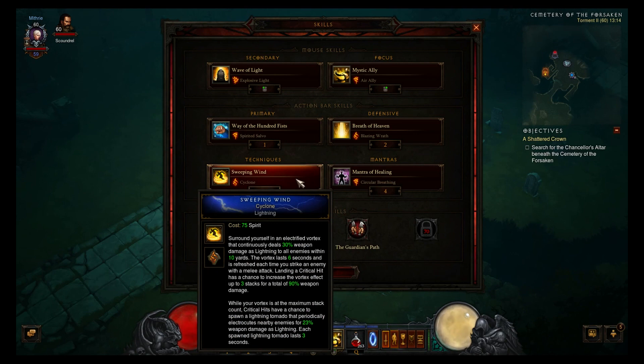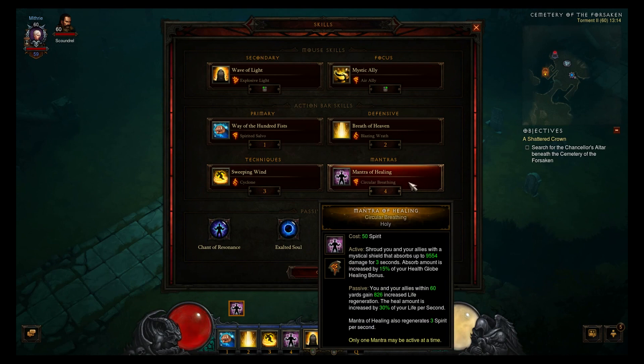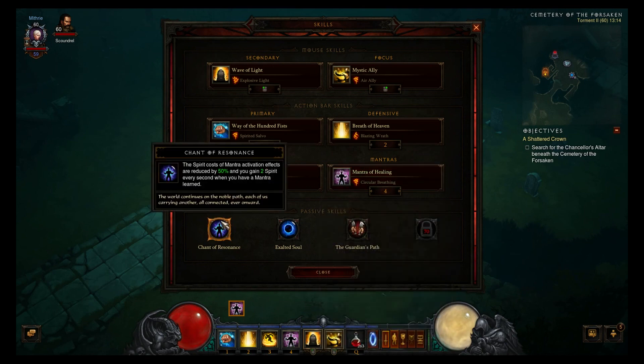While your vortex is at maximum stack count, critical hits have a chance to spawn a lightning tornado that periodically electrocutes nearby enemies for 23% weapon damage as lightning. Each spawned lightning tornado lasts 3 seconds. And I'm still using Mantra of Healing Circular Breath because it just generates an extra free spirit per second.